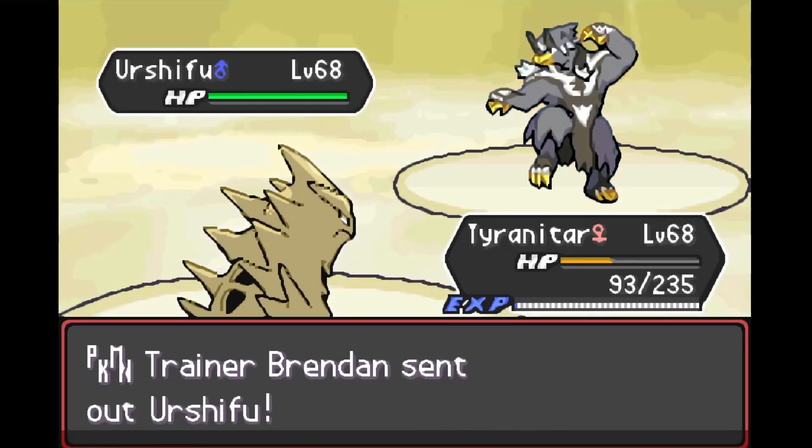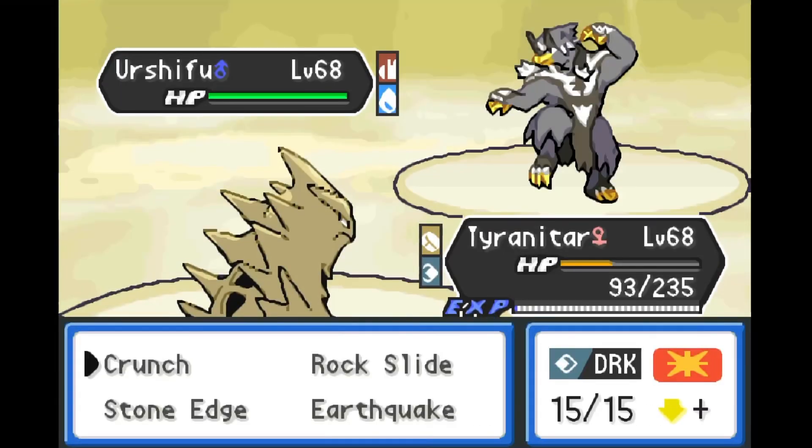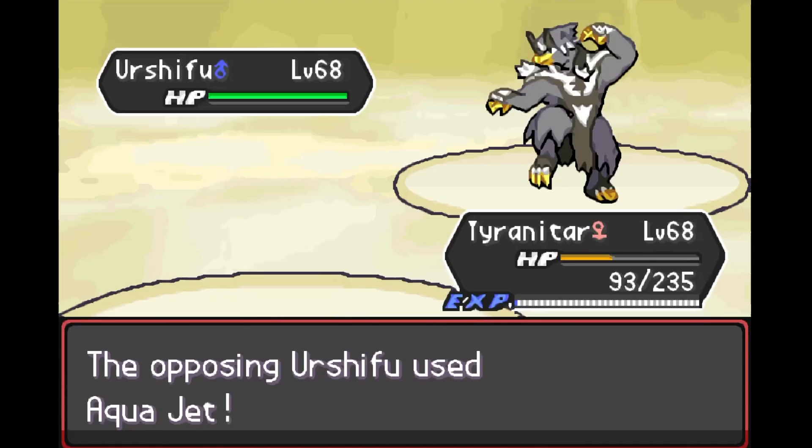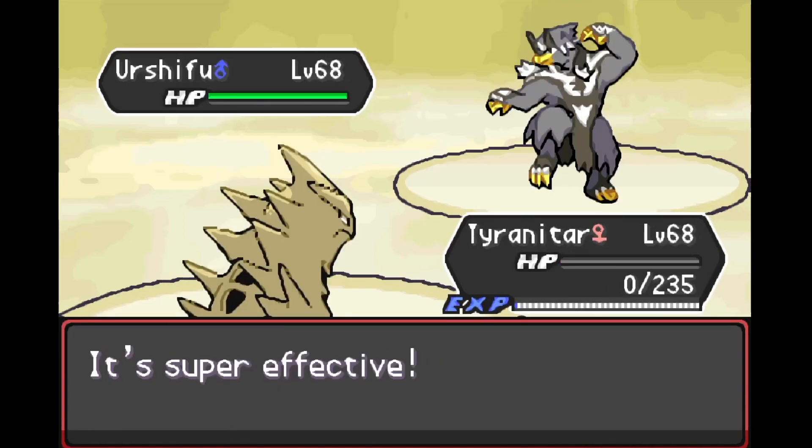Urshifu comes out next. There's not much Tyranitar can really do here and we don't want to lose momentum by switching out, so we let him go down to Aqua Jet. That's fine — Tyranitar did his job taking care of Tapu Koko.